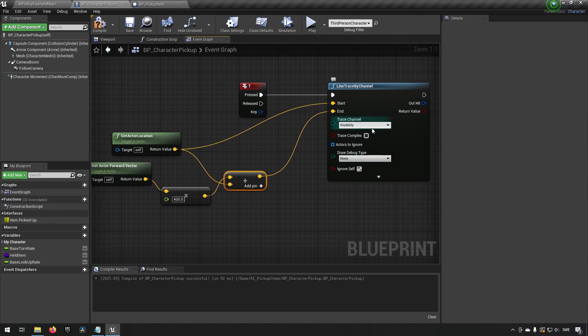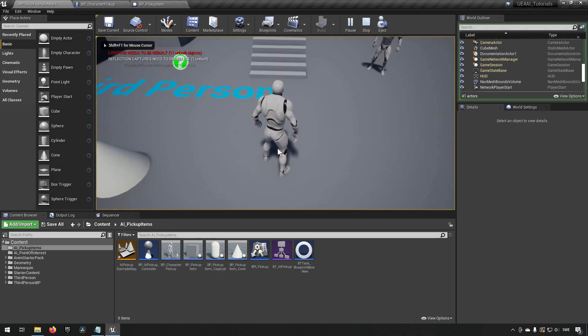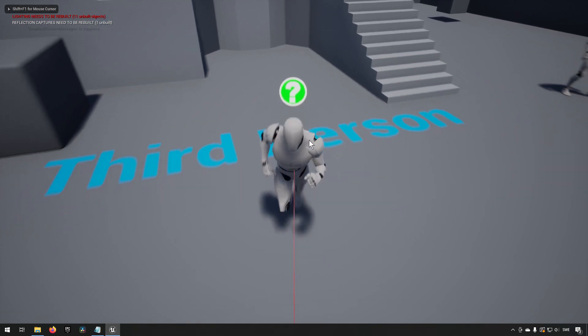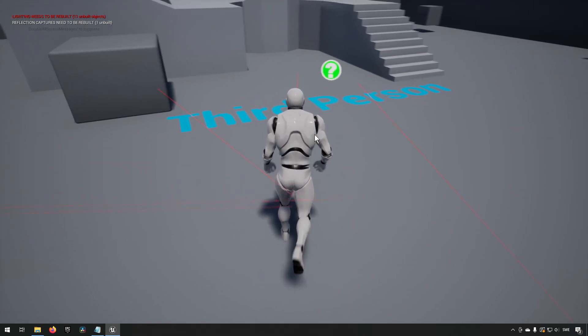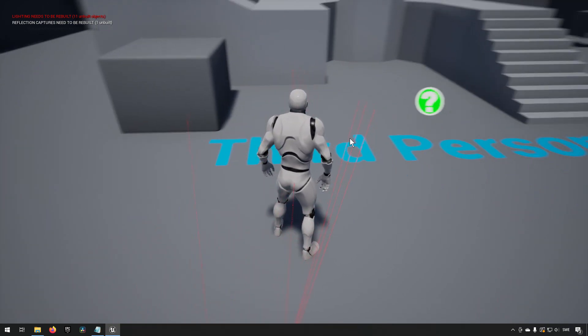Adding a debug draw with a duration gives us a visual sense of what the trace looks like. Pressing T, you can see lines being drawn forward from where my character is, which confirms the line trace is set up correctly.